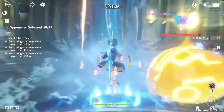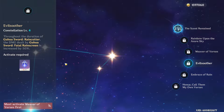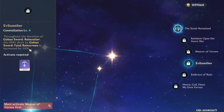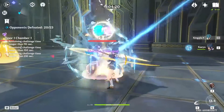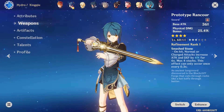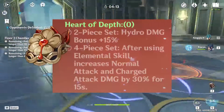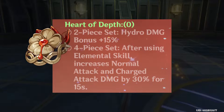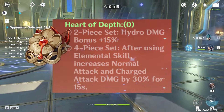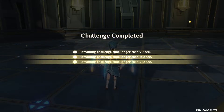If you're a veteran collecting his constellations, the best one to get is his fourth, because it makes his rain cutters do so much damage it could probably turn him into a main DPS if you wanted. A weapon I would recommend is the Prototype Rancour — it's easily attainable and I think they give one away for free in the story. For artifacts, I would use the Heart of Depth set, which gives 15% hydro damage bonus and after using your skill increases normal and charged attack damage by 30%. Xingqiu can be an absolute beast at C4, but even without it he's a very good support.